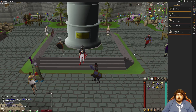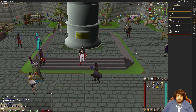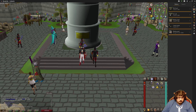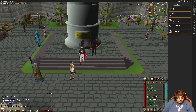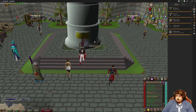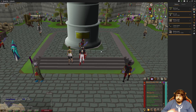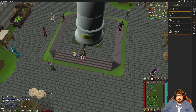Howdy ho there Runescape lovers, it's Ryan, and today I'm finally gonna be completing the Architectural Alliance mini quest. I beat Dragon Slayer 2 — that was my last quest back in November — and now it's February.